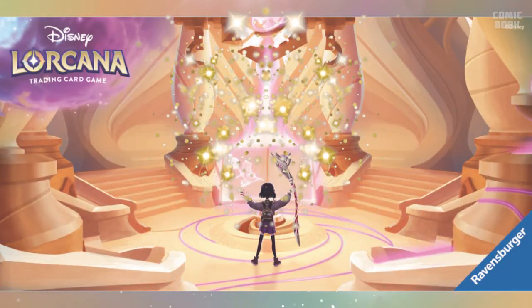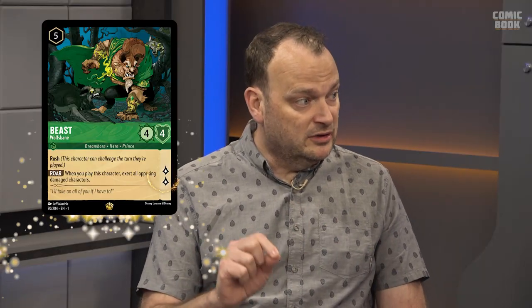You summon glimmers of Disney characters off of the page and go on a quest with your glimmers. The first player to complete their quest wins. You complete your quest by getting 20 lore points. Today we're going to play to 10 just to get a taste of the game, but know that normally it's 20 points.